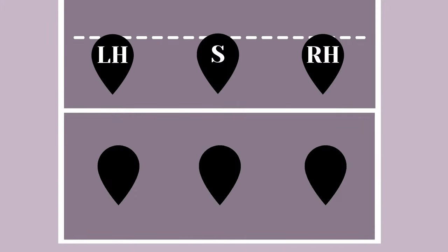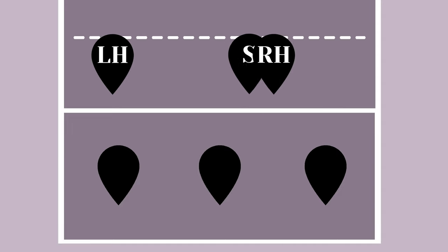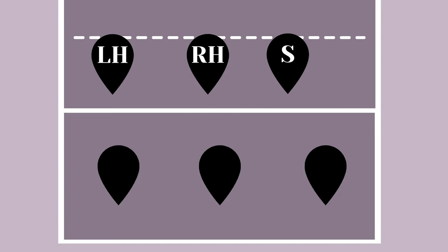For school volleyball, you'd most likely be introduced to a formation where all players are stationary: the setter in position three, two hitters in positions two and four, and all the back row players play defense. When you play at a higher level, the setter might change to position two and a half, which is right between two and three. Doing this, you now have the option to set to the left side hitter or the middle blocker.